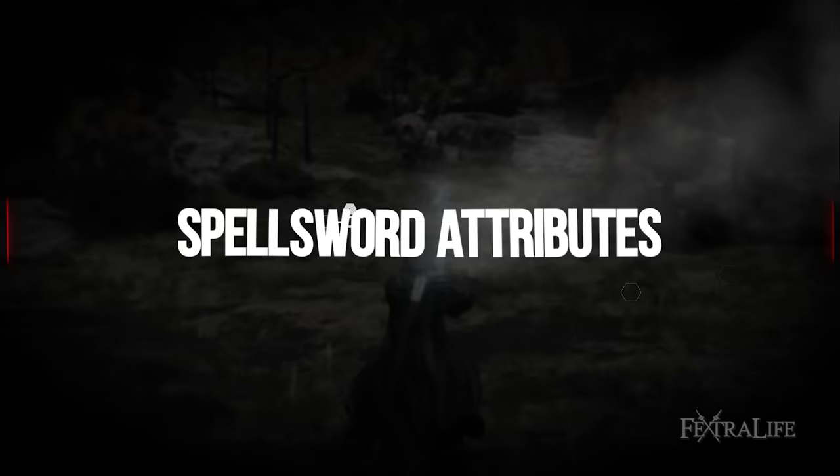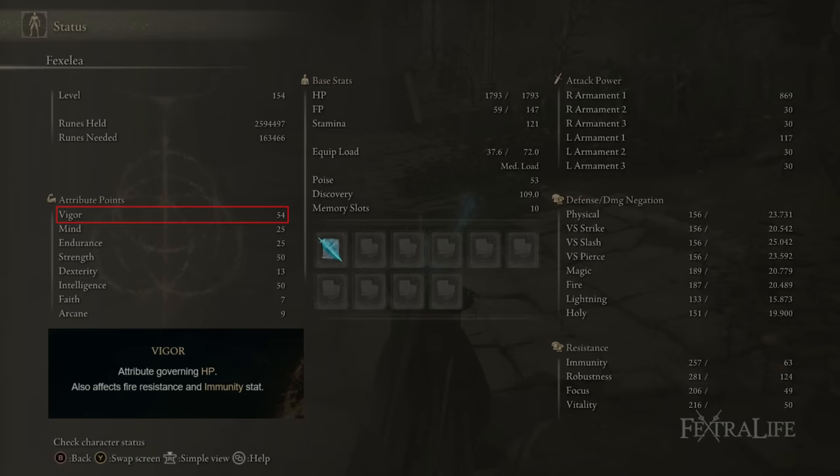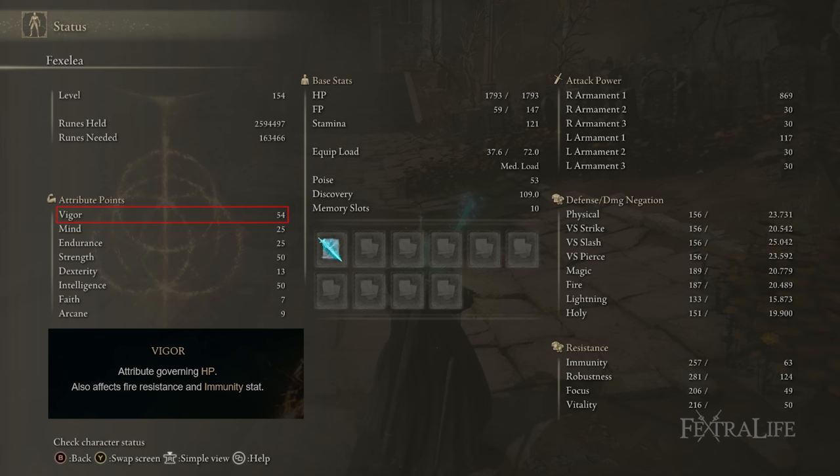For attributes: I have 54 Vigor, 25 Mind, 25 Endurance, 50 Strength, 13 Dexterity, 50 Intelligence, 7 Faith, and 9 Arcane. We don't need any faith or arcane for this build. 54 vigor is just enough to trade damage and not die — you try not to trade damage with this build, but sometimes you mistime things. You'll probably take this up to 60 vigor throughout New Game Plus.